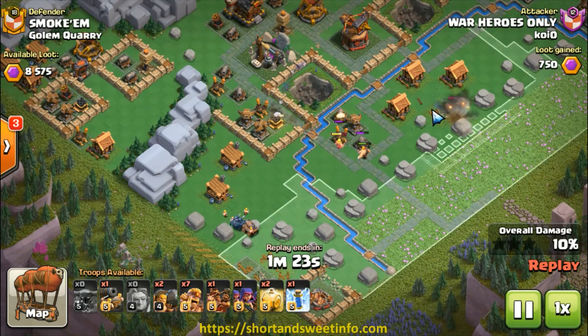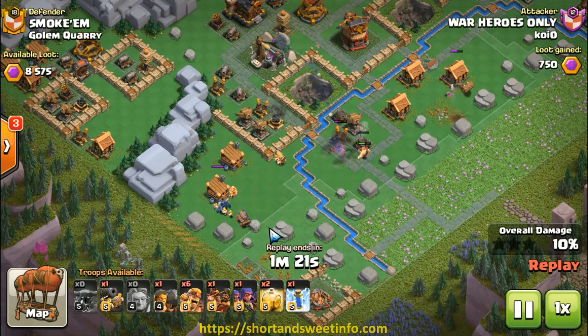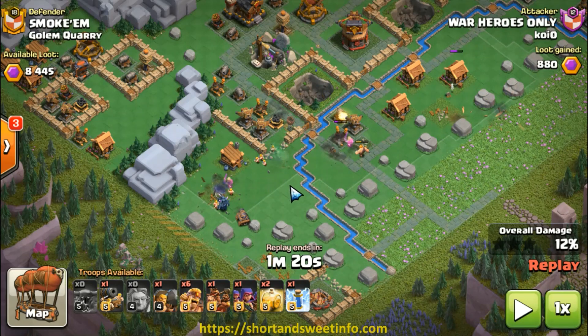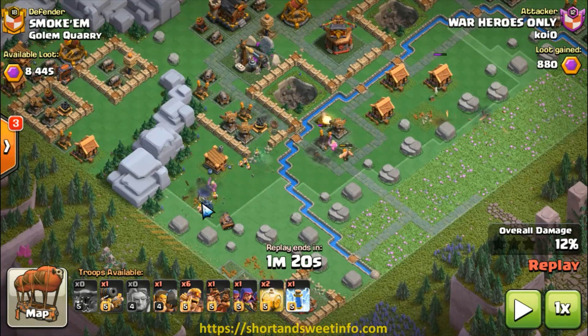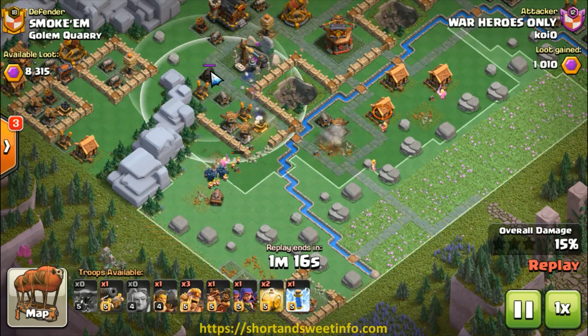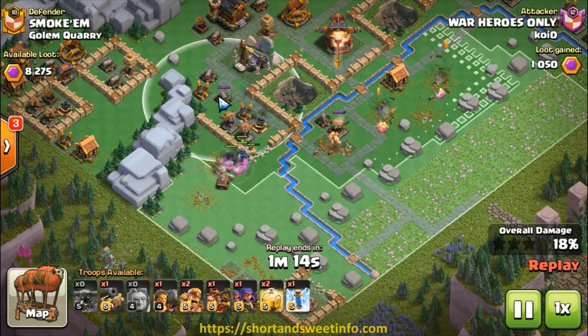Most of my barbarians will have to take out the buildings and defenses over here. So before Pekka takes out the remaining buildings in front of the wall, try to open up the wall at once so that they can actually go in from the front direction. If you do not open up the wall fast enough, they will head for the second entrance at the back whereby the cannon behind will be able to target them as well. So if you let them enter from the front, both cannons may not be able to target them that early.